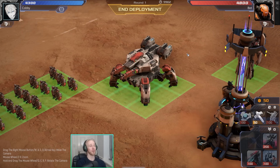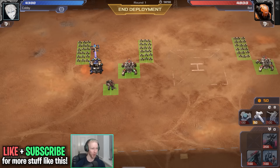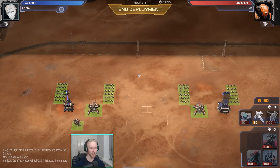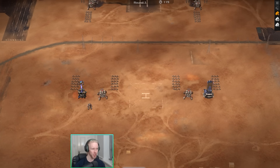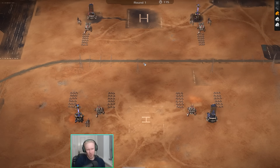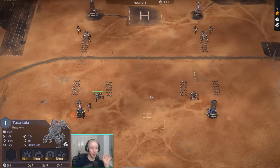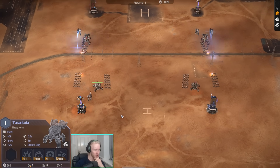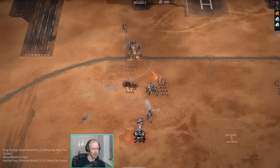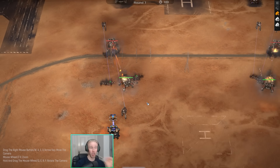Hey, what's up guys, this is Copo. Welcome to our first look at the all-new Tarantula unit. I'm over against a bot on the test server and we're going to see how this one rolls out. This unit is kind of like a medium-range chaff killer, almost like a sledgehammer but not a sledgehammer — it's a very interesting unit. It's got quite a good rate of fire and I love the sound design on this thing.